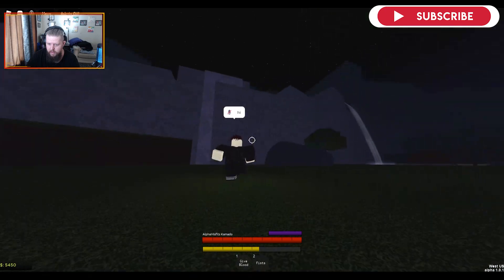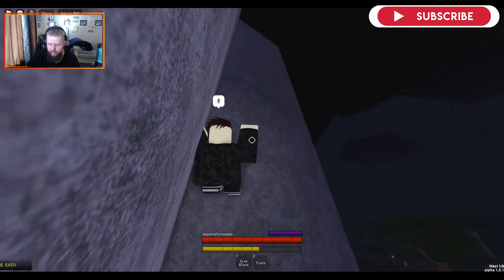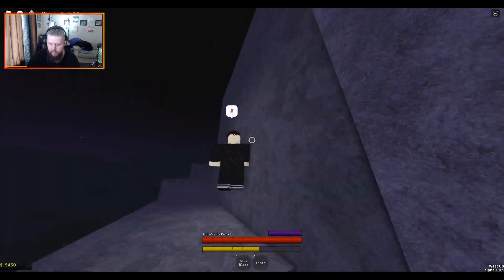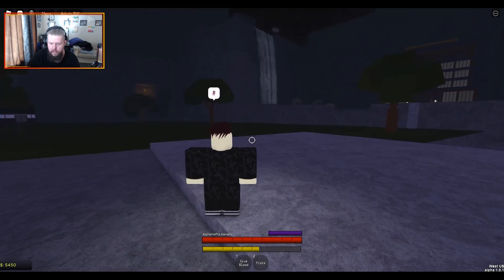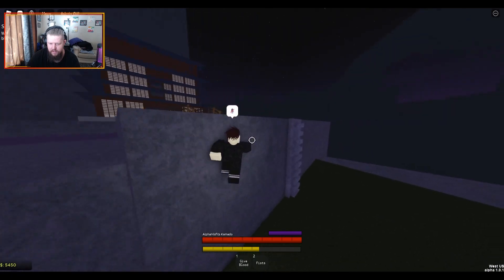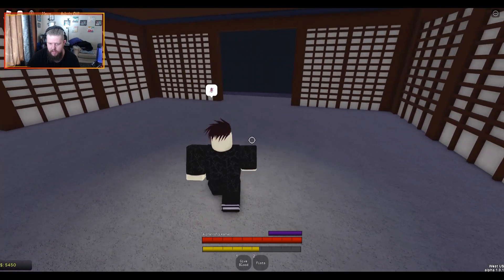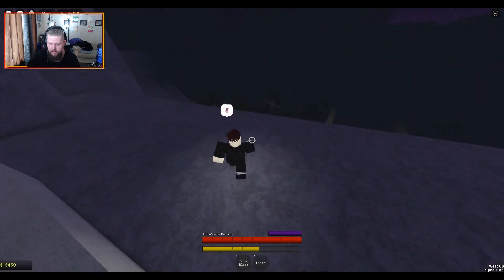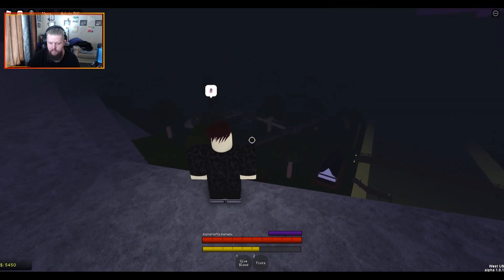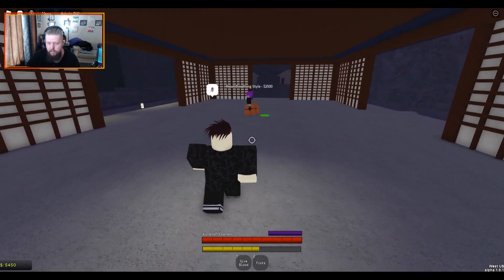Then we're going to go up here — really just pick any spot you want to climb up. Once you're up here, you see this big building? You could have jumped up a lot sooner than I did — there's a ladder here too. He's right here, it's really close to spawn — literally, see, he's right here. $2,500. Spawn's right there, so I ran a little further than I needed to. That is where you reset your breathing — it's that close.